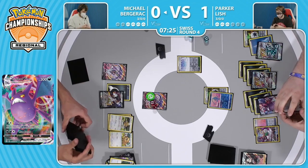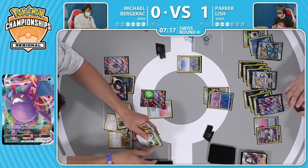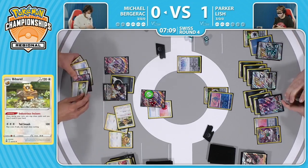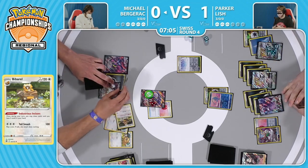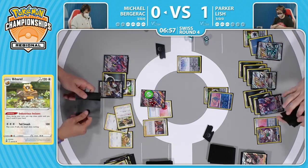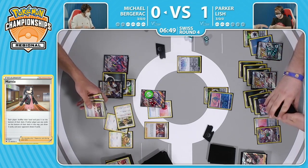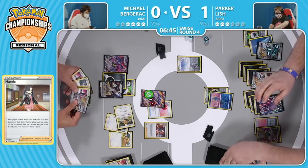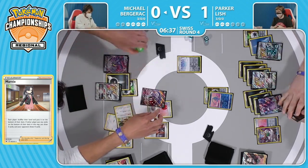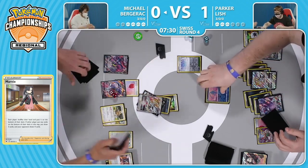What is Michael looking for here? The next round - that's what it seems like. You have that Air Balloon, you can draw five with Industrious Incisors, but you need to find that Double Turbo Energy and an Arceus V Star. Found the Double Turbo Energy but no Arceus V Star. With that you can deal 110 damage, you can get a knockout on this Manaphy - but do we just have to retreat and Trinity Charge? No damage, just get the energy. Oh no, it's too late for that - you have no basic energy left in the deck. That last Trinity Nova Michael had - you just attached one energy to the Arceus V on the bench, no energy on that Malamar V that was in the active.